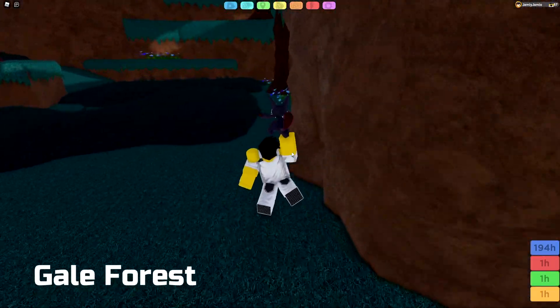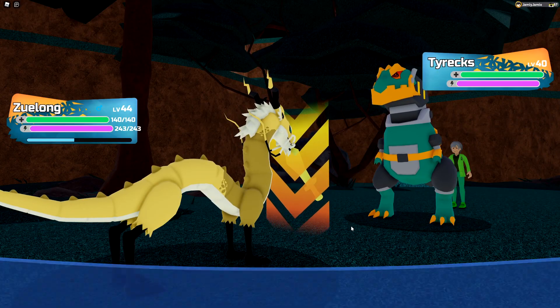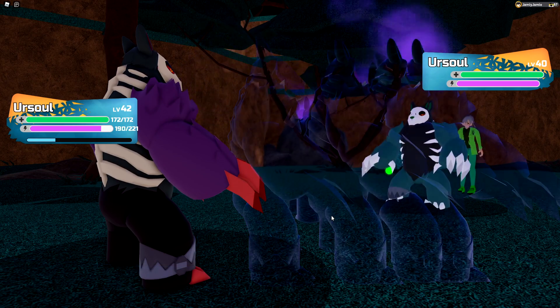Let's go over where to find these trainers. The first trainer is the Green Master, who is in Gale Forest. She has a Tyrex, a Colostotrops, and a Gamma Urasol.